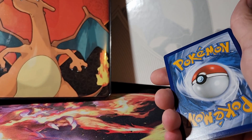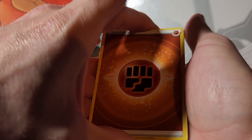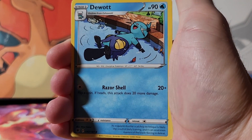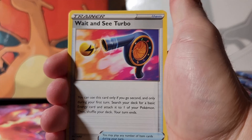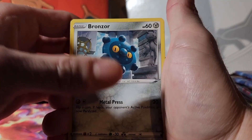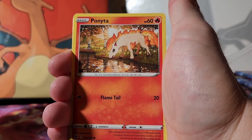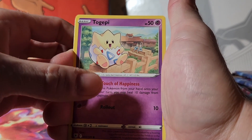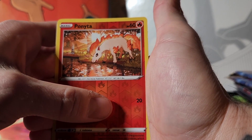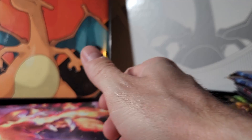Code card. Energy, Jubilife Village, Turbo, a Rowlet, a Bronzer, a Chatot, a Ponyta, a Togepi — look at them. A reverse holo Ponyta, and on the first pack an RK9 rare! Very nice.